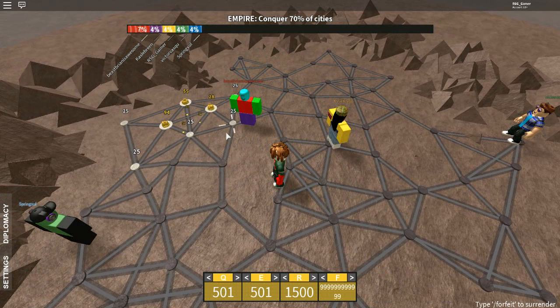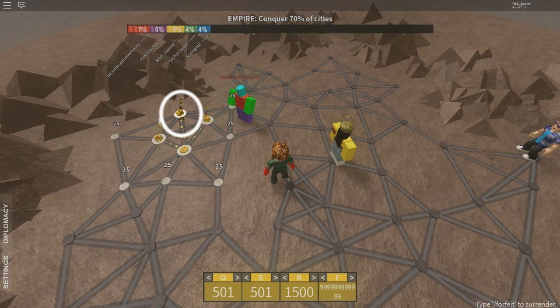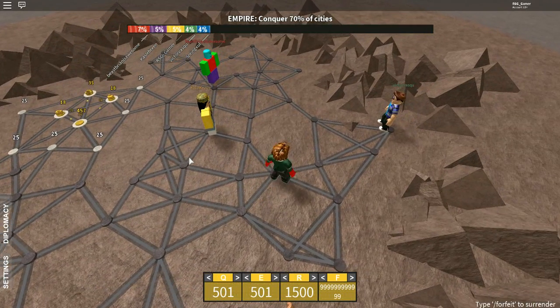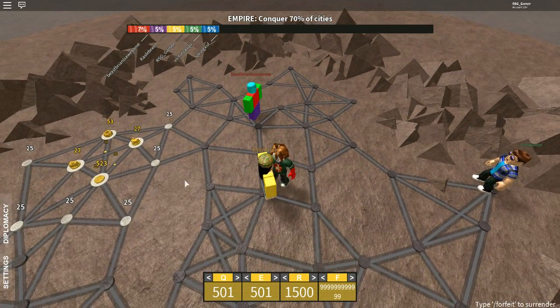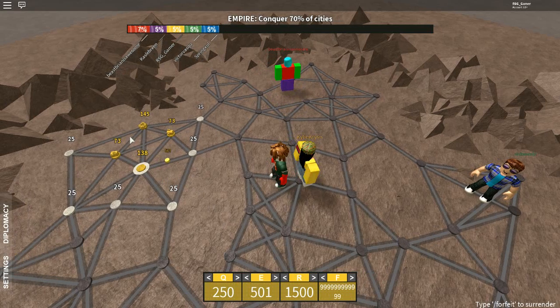There are two game modes. One is empire, and the other one is basically if you lose your main base — my main base is right there. I want to make a whole bunch of power plants. The main base generates a little bit more than the power plants because it's a little bit stronger. Every game just about is a free-for-all. Once in a while you get a one versus one, but it's really rare. It's usually three, four, five players.